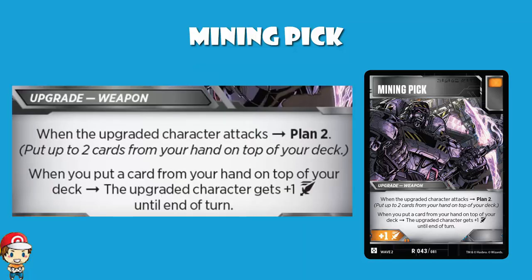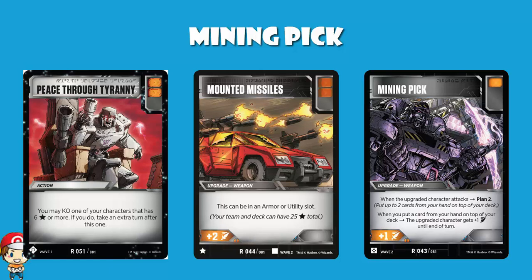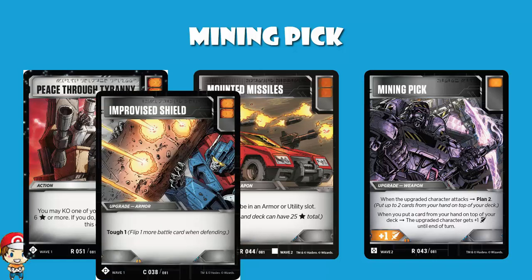This is a great card if you're focused on attacking, because of the orange pip, the plus one attack, Plan 2, and the extra attack for each plan you use. But you do need draw power. If you're going full aggro with lots of double orange pips — Mounted Missiles, Peace Through Tyranny, and Improvised Shield all have double orange pips — you can be playing nine double orange pip cards in your deck, making the chance of drawing two of them when you have Mining Pick attached pretty good.